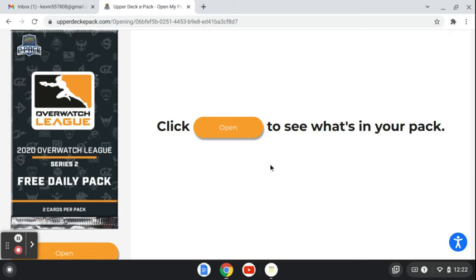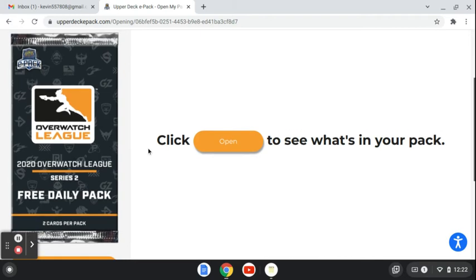Here is the free daily pack opening on Upper Deck ePack for November 21st or 22nd, I believe today is. And this is my first Overwatch pack. They give you about 10 different choices — Hockey, Marvel — Overwatch is the first one, so let's go and get it open.